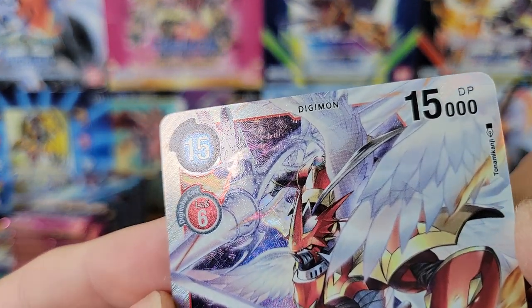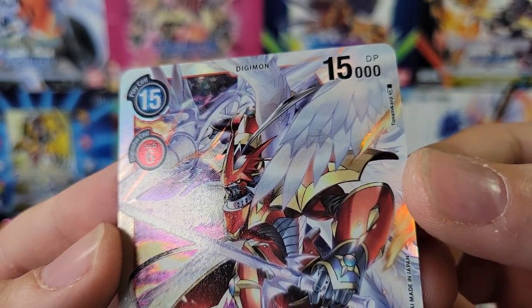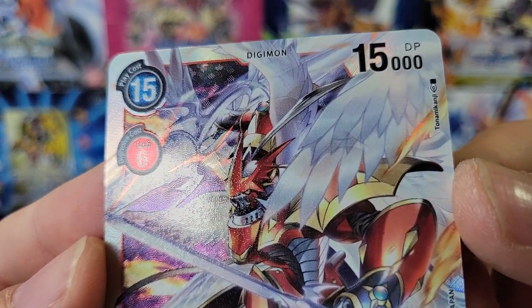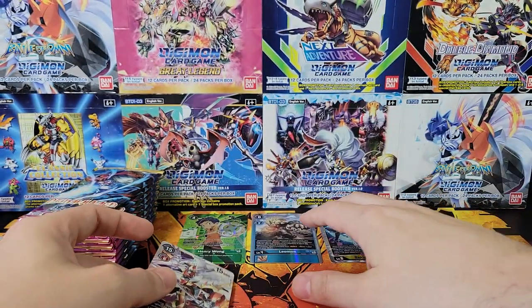I'm not sure if you guys can see that. It's kind of a mixture - on the mon itself it's just like dots, and then the background is like lines and stuff. That's pretty cool looking. So there's our secret rare.